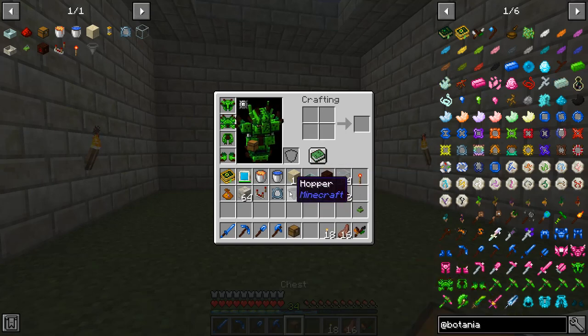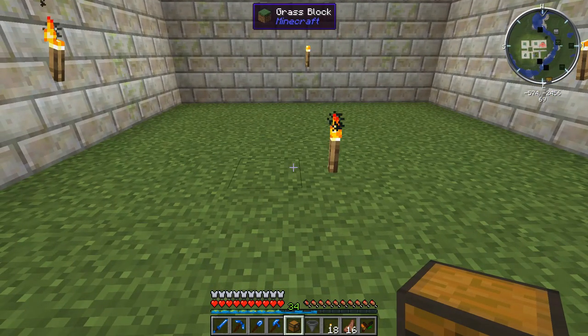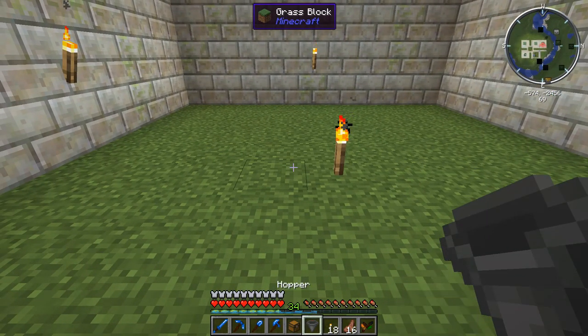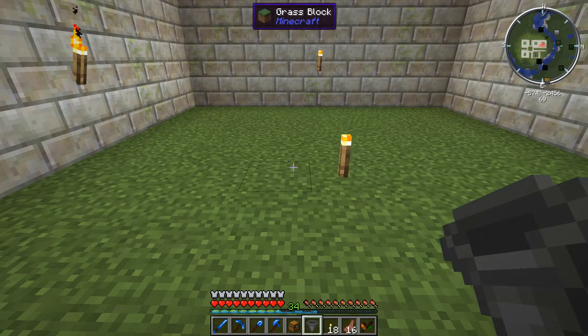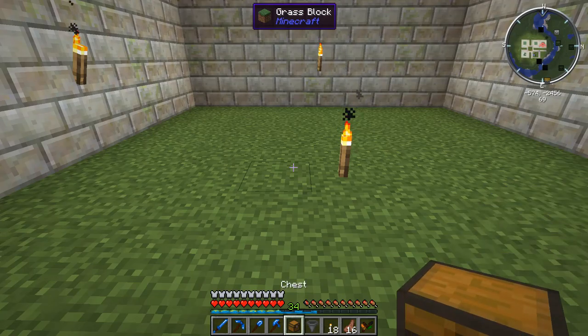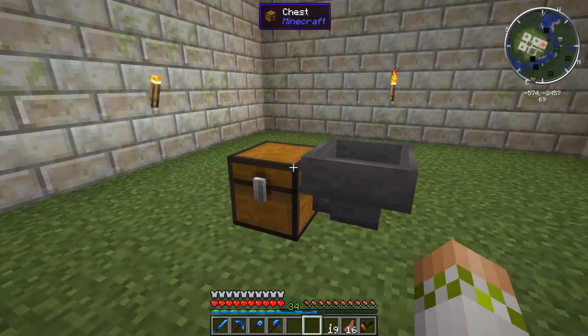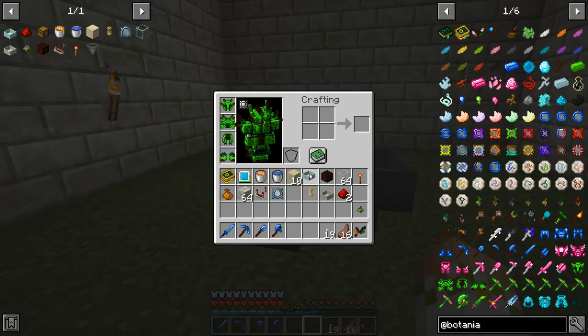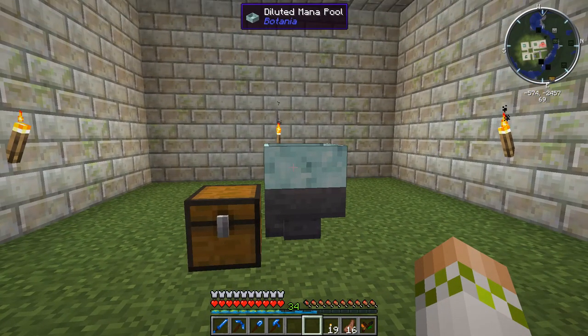To start out we're going to grab a chest and a hopper. The chest is not going to be the center of this setup — the hopper is — so when you're deciding where to put this down, base the center of the entire thing off the hopper. We'll put the chest down and then put a hopper directly next to it pushing into it, then grab out the diluted mana pool and put that directly on top of the hopper. This mana pool is never going to get mana in it — it has a totally different purpose we'll go over in a bit.